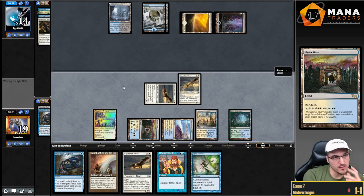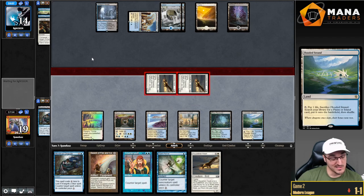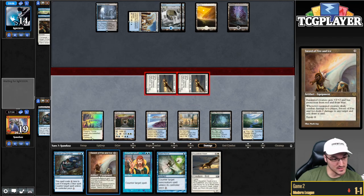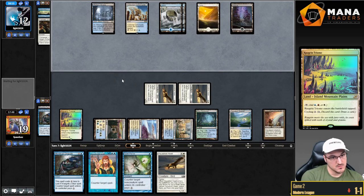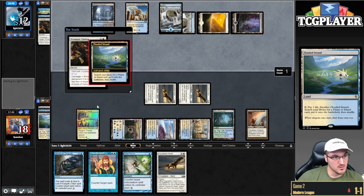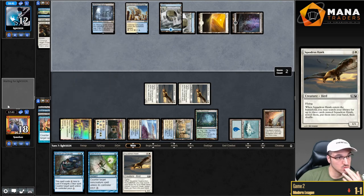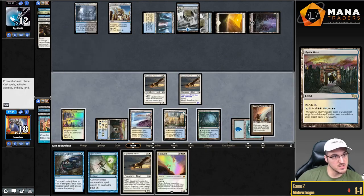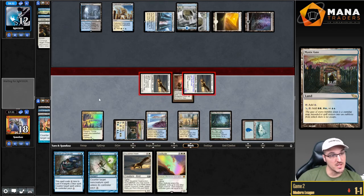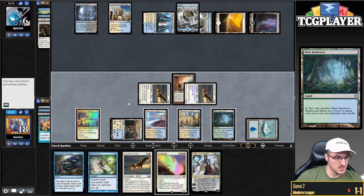I don't want to extend beyond two Hawks. I kind of need an answer to that Colonnade. I could technically tap out for this now — I'm holding up double Counterspell. Next turn we can get Sword of Fire and Ice going. So I'm going to Counterspell this, then probably Pierce. Okay, interesting — you're doing this, baby. What do you got, opponent? Nothing? You're just going to let this sword hit you. I'm okay with this.